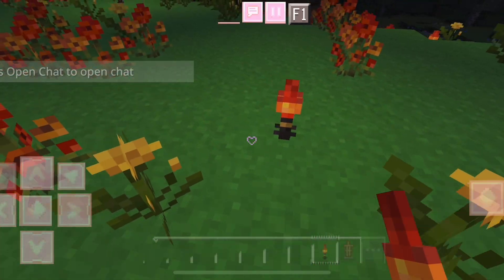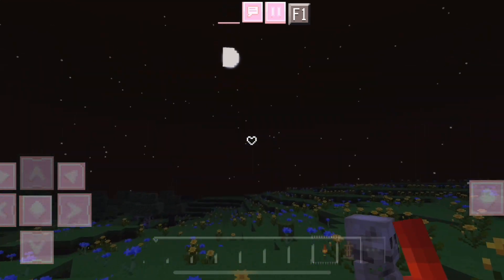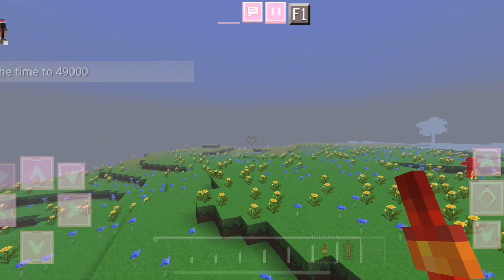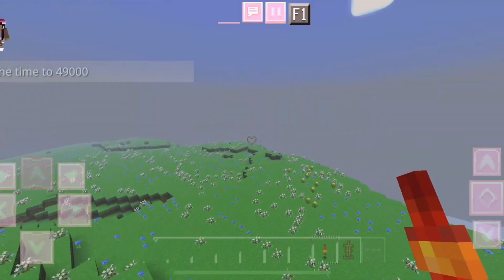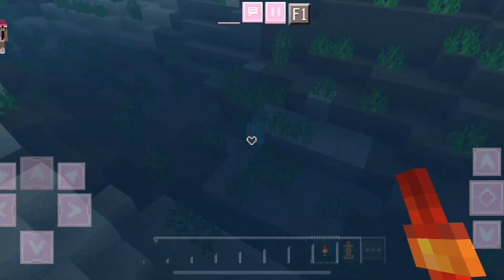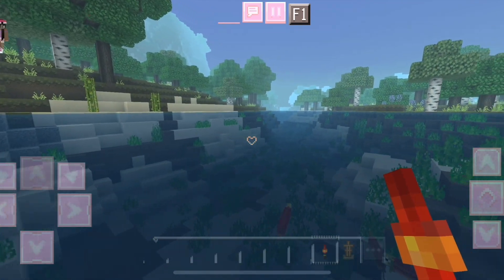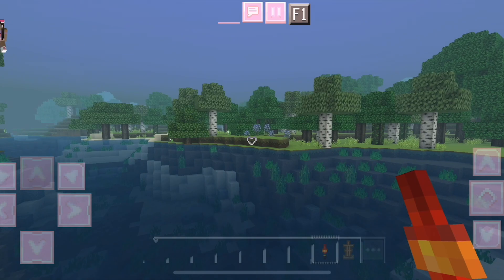As you can see, this shader does a lot more in the nighttime. You definitely do have a lot of darkness. In the daytime, it's not much different. You definitely see a lot of the fog that you would see in your favorite shaders. The water is definitely a lot better than it was in vanilla Minecraft — I like how you can see through it. It's very pretty, but it's pretty subtle.